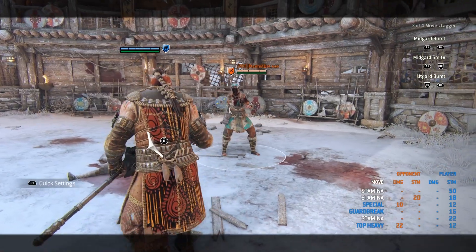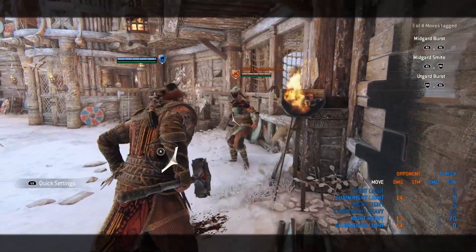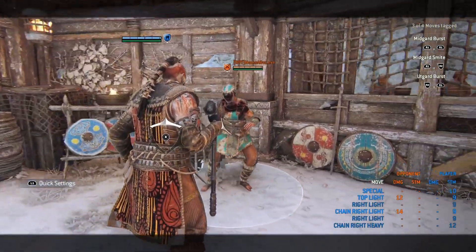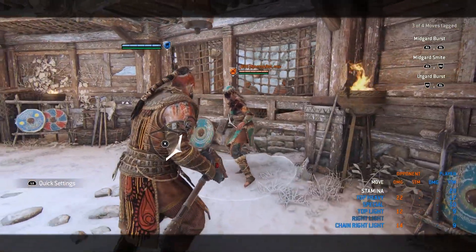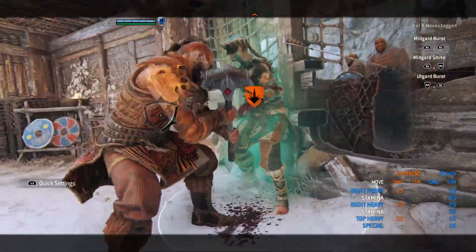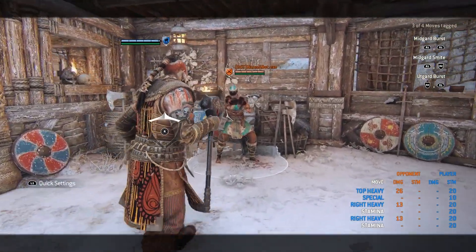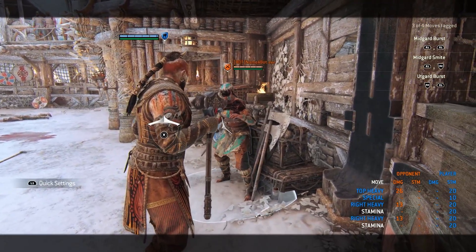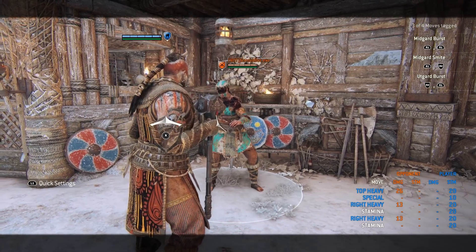Alright let's talk about our noisy boy Jormungandr. After any light you can go for the guard break, which will unbalance them and you can go for the beautiful hammer slam. After a heavy — not the finisher heavy — you can chain it into a zone attack and feint it. Do not delay it much because they can stand up and block or parry it.